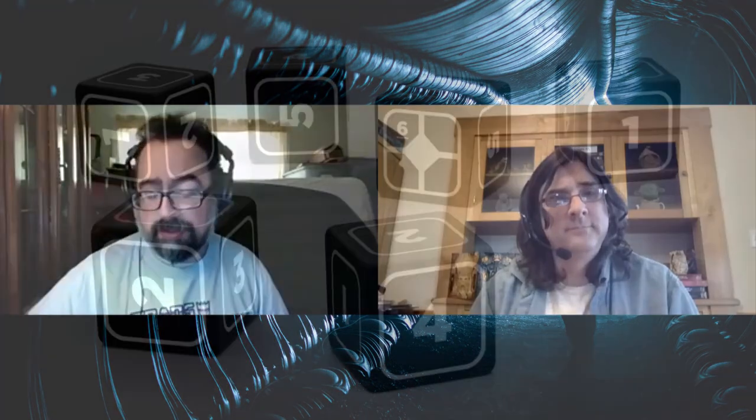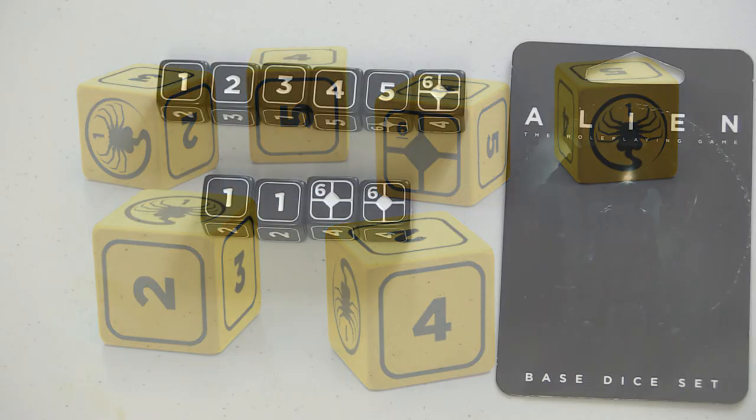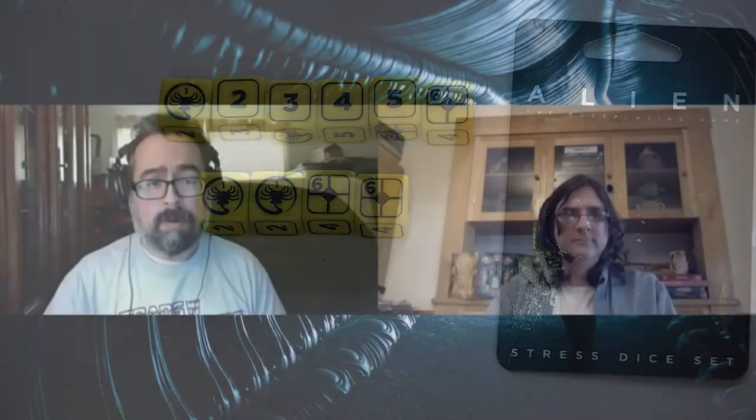They encourage you to buy the dice that come with it, but you don't need them — you just need a bunch of six-sided dice. My advice is to separate the base dice from the stress dice. Everything is very simple. For skill checks, you add your attribute and skill together — let's say I'm trying to work on some heavy machinery, I'd combine Strength with that skill and maybe get six dice. You roll, and if you get at least one six you succeed. Roll more than one six and something fancy or cinematic may happen as well.